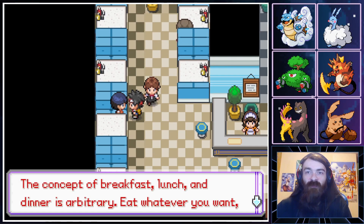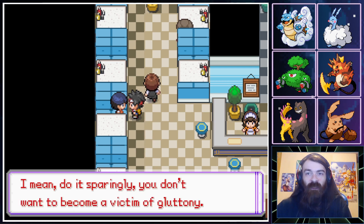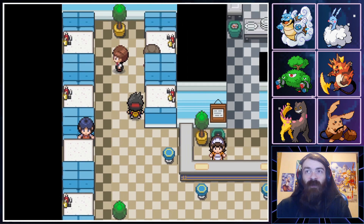Someone in the cafe says the concept of breakfast, lunch, and dinner is arbitrary — eat whatever you want, whenever you want, but do it sparingly because you don't want to become a victim of gluttony.